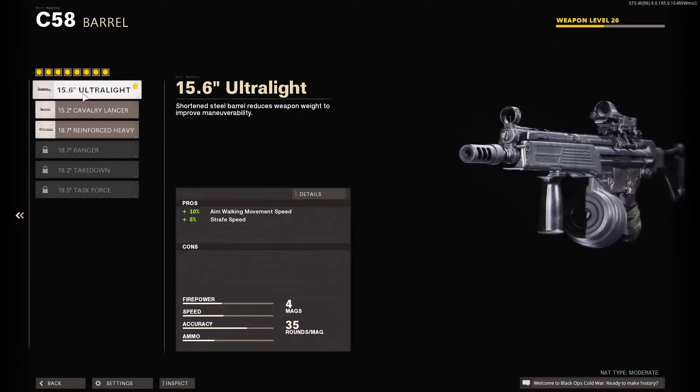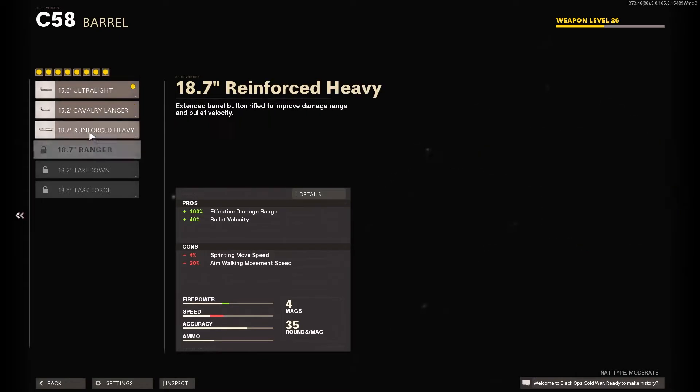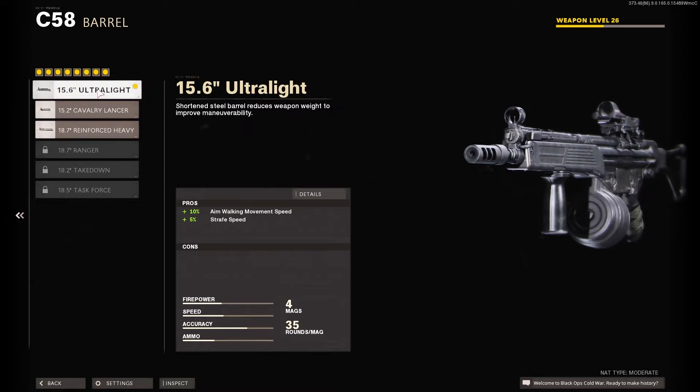For the barrel, I'm rocking the 15.6 Ultralight — this is the first barrel you unlock. The plus 5% strafe speed and plus 10 aim walking movement speed is very good for this gun because it means you can move side to side fairly quickly. With this gun you always want to have your sights up — you always want to be aimed down sight because you don't want to be in close range engagements.